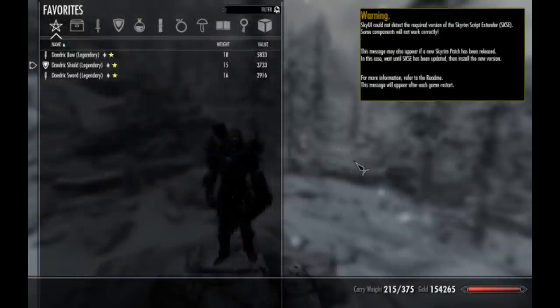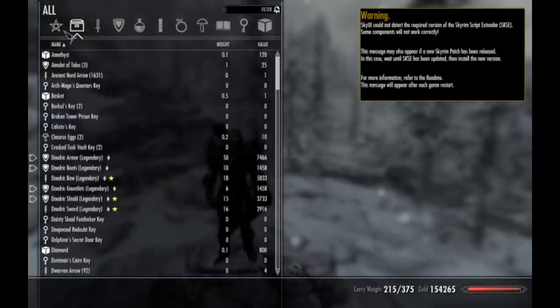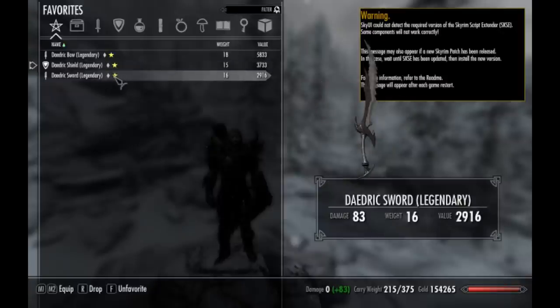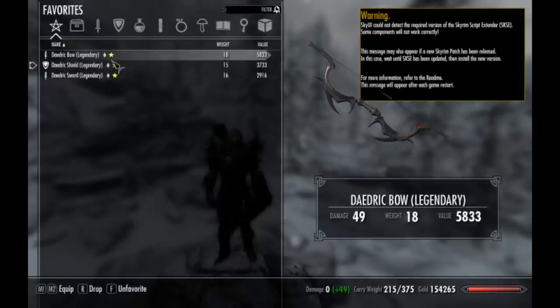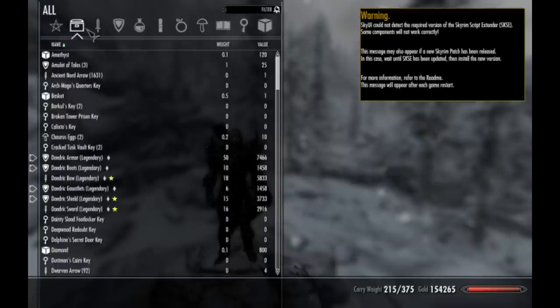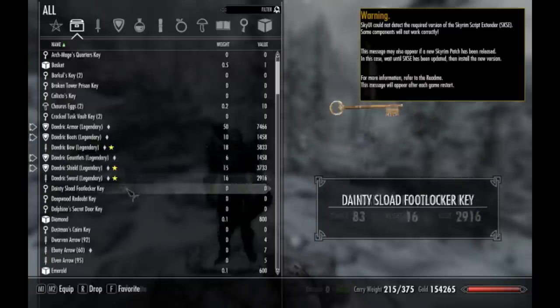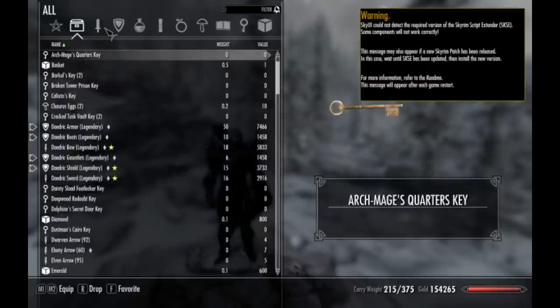For our first mod, we have an interface mod. I really wanted to do something simple to sort of introduce this series. I really like this mod because it brings back the whole Oblivion look with the charts. That worked much better than the system we have now where you have to scroll through everything. Now you can just click on what you want, and it categorizes things in a much better way.